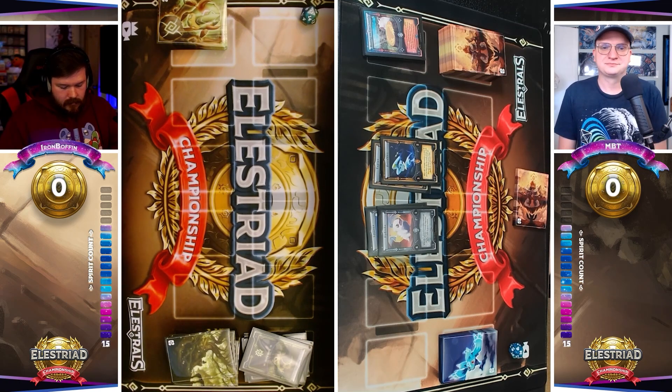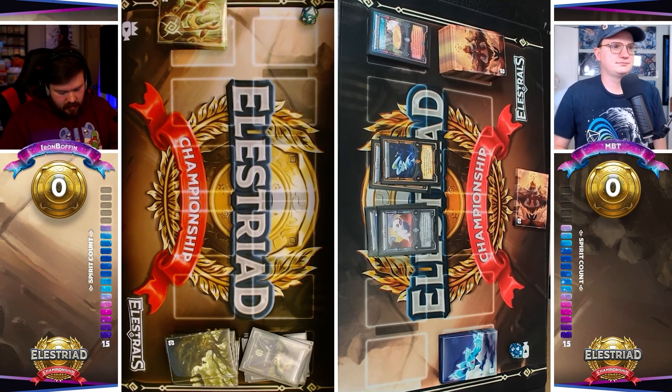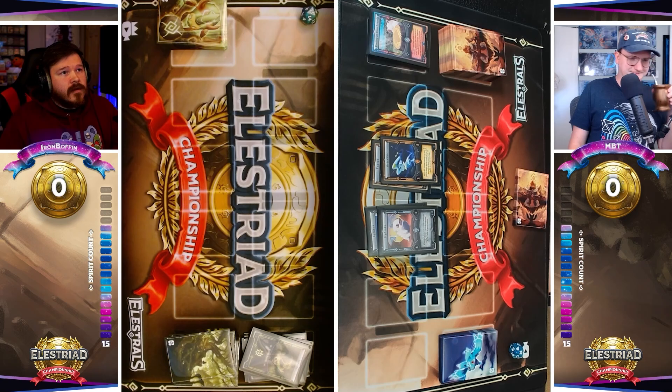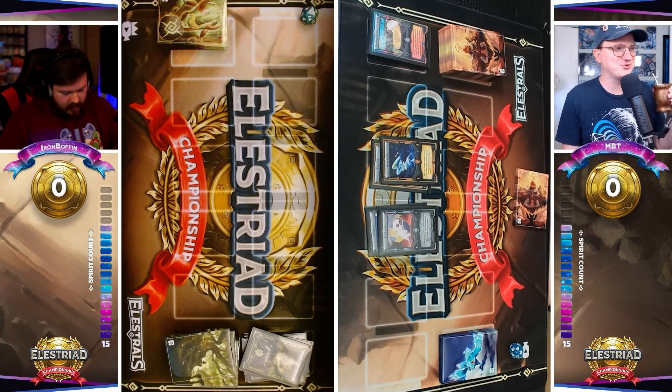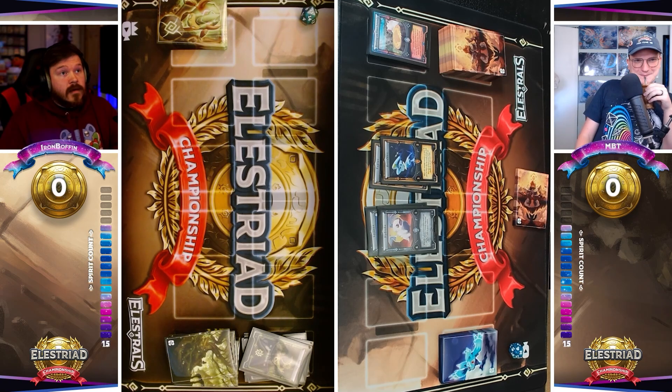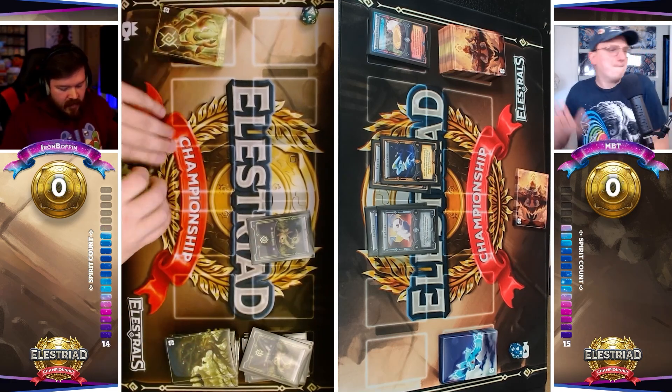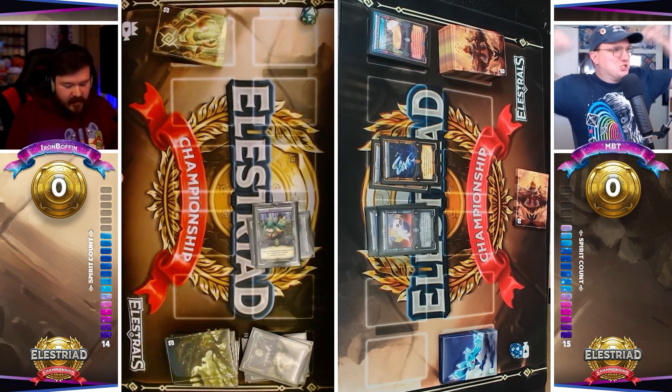We know Boffin running Earth is going to have his Earthquakes — he really needs those for that Hydrake, or maybe he saves it for the Pentara later. This is his opening — he needs to get out and knock out that Estrabbit at the very least. The scary thing is any Elustral that Boffin plays that is stronger than the Hydrake at this stage of the game turns into Pentara very quickly. MBT can crash his Hydrake, crash his Twindra, and then get Pentara out, and if that happens that's going to be really tough.